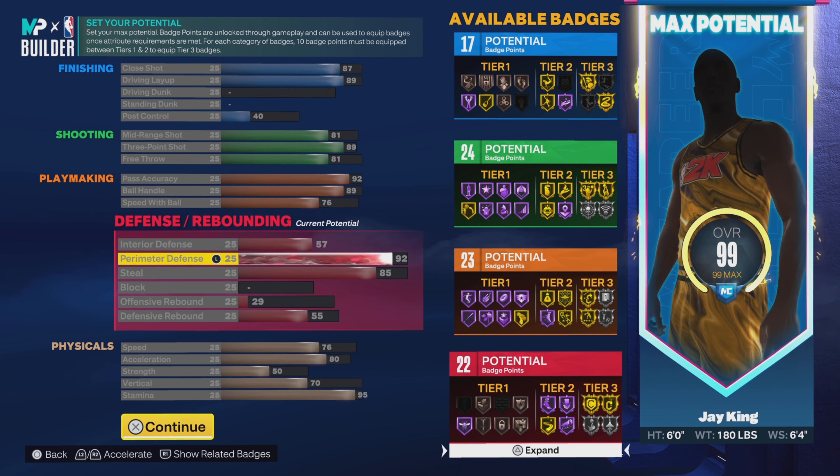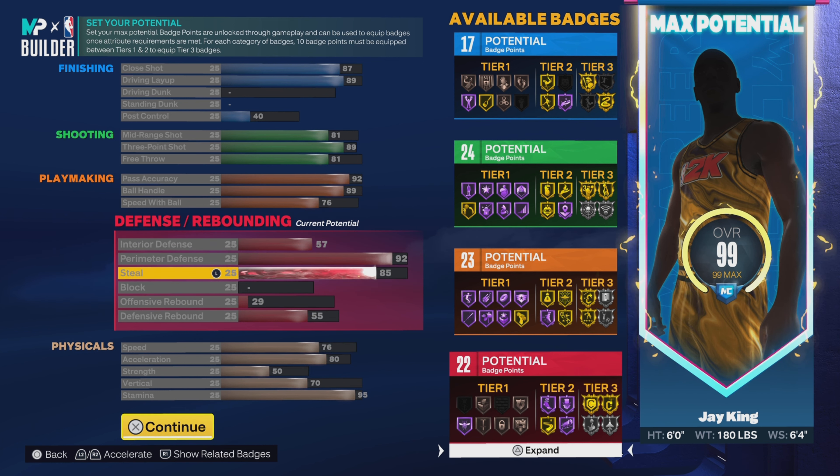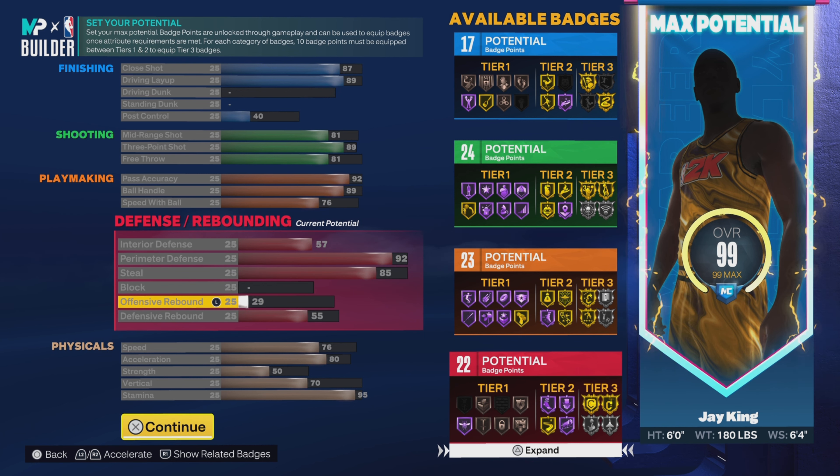57 on interior defense — which is actually kind of crazy for a six-foot point guard, but Chris Paul is Chris Paul, he's really shifty down low. Now he mostly goes for steals. We had an 86 perimeter defense before; now we have a 92. If you know, you know — we get Gold Clamp. Before we were getting Silver Clamp, but now we have Gold Clamp along with the Silver Glove. 85 on the block, 29 offensive rebound, 55 defensive rebound.